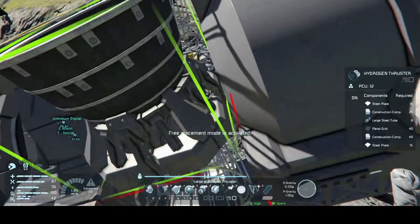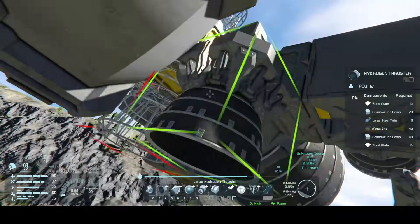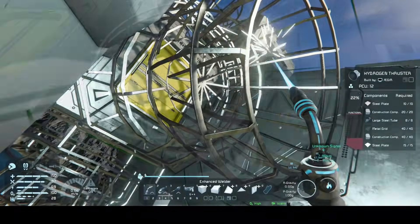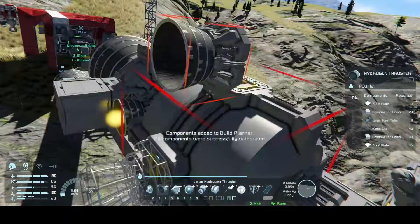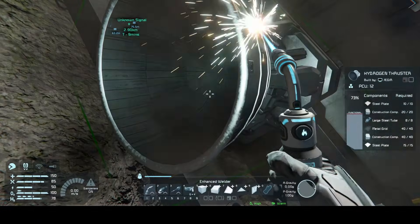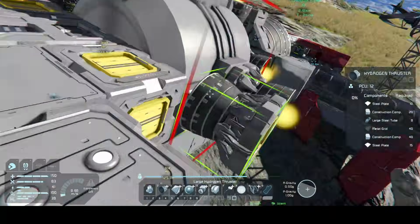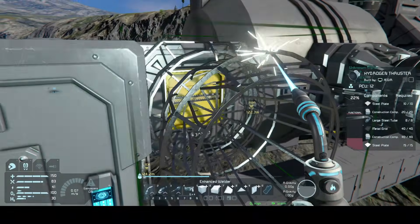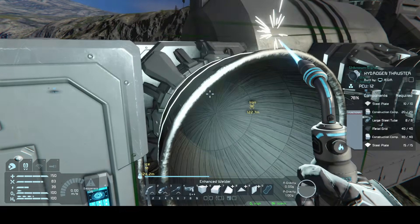From there, we move on to the conveyor junction attached to the large hydrogen thruster and place a small hydrogen thruster in every direction: left, right, up, and down. Next, on either side of the hydrogen tank, we put a small hydrogen thruster. We move on to the conveyor junction two blocks in front and add left-right hydrogen thrusters there too. This gives us three left and three right hydrogen thrusters, which allows for great maneuvering.